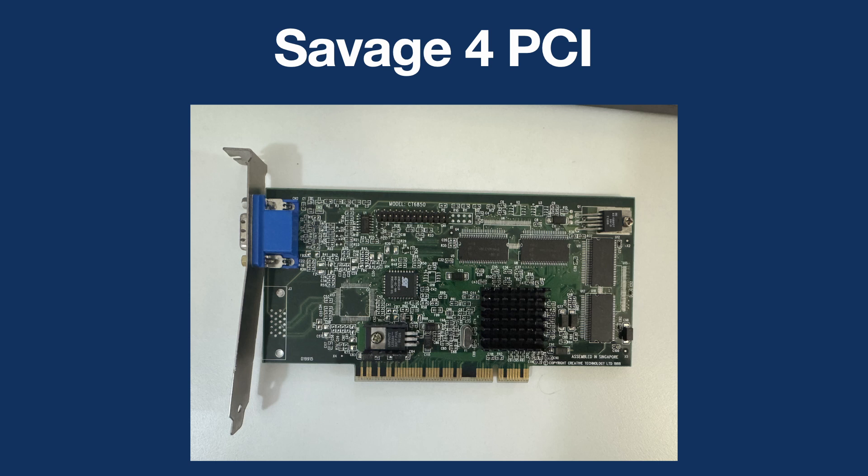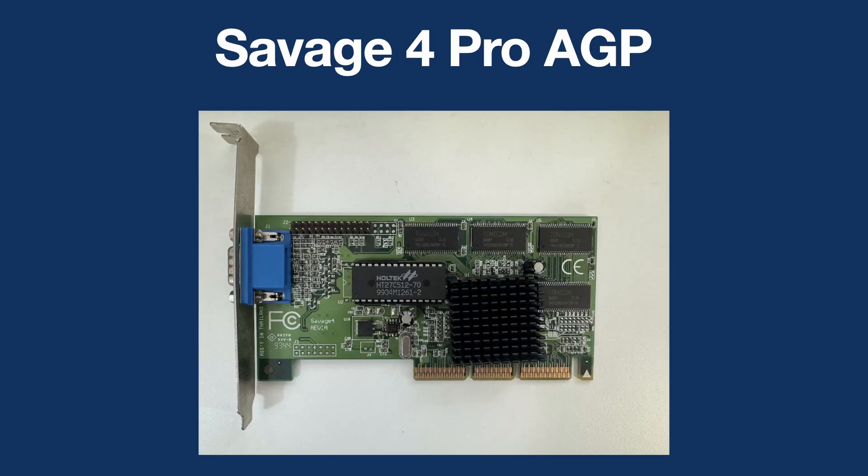It is a cut-down LT version, but as you'll see from the benchmarks, that doesn't really seem to make too much difference. The next one is the Creative Labs Savage 4 version, but the clocks are running reasonably low on this one, so I don't think it quite matches up with the performance of the Diamond Stealth, which is the one I was actually looking at. I'd like to get one of those Diamond Stealth ones one day, but it's quite hard to find now. The Savage 4 Pro AGP — I got this in a box of video cards and didn't even realize it was a Savage 4 at first. But looking more closely at the specs, this one is actually one of the faster ones with faster memory.